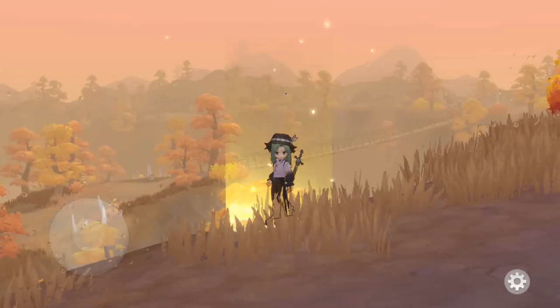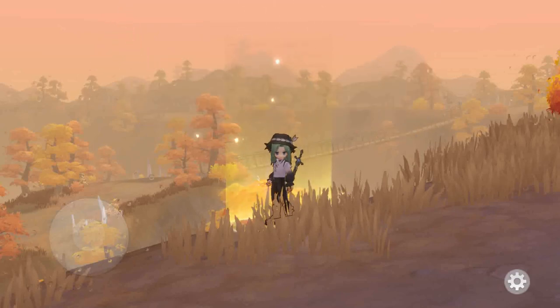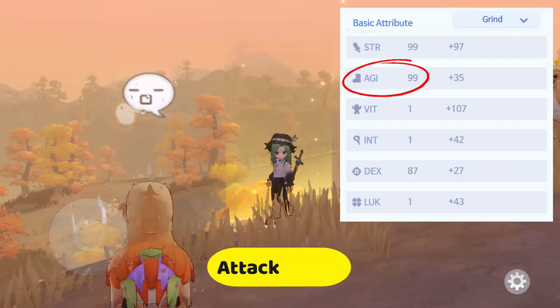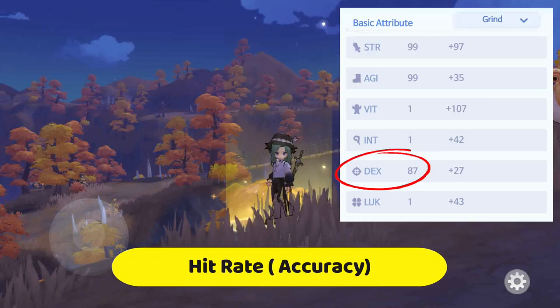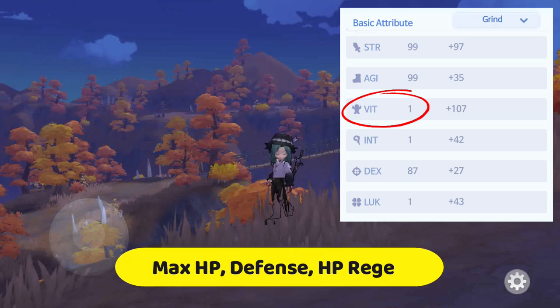First, let's check the recommended stats for this build. We need to max out both STR to increase our base attack and Agility to increase our attack speed. Then allocate the rest of the points to Dexterity to increase our hit rate and Vitality to increase our defense and max HP.